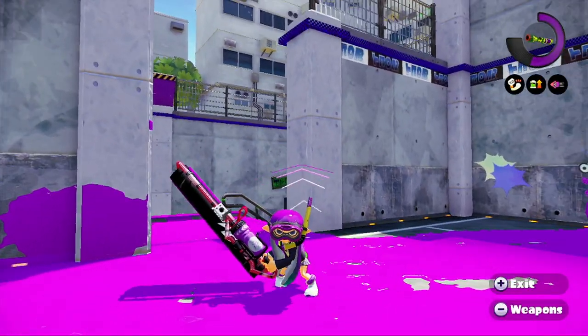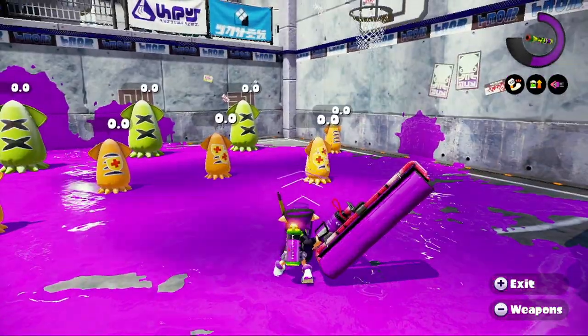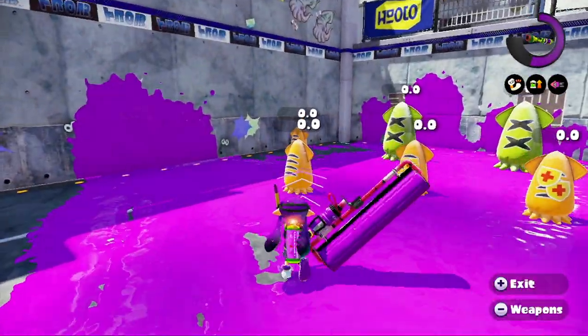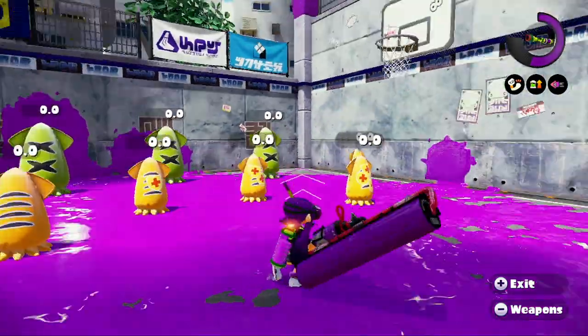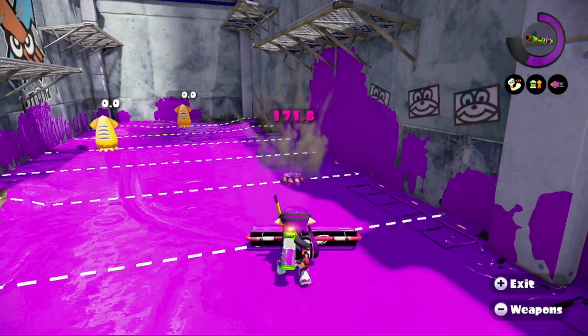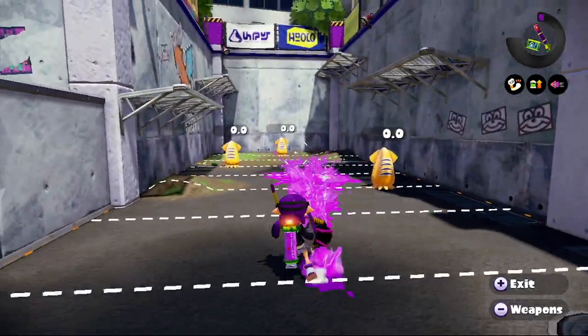Burst bombs can be used with the Carbon Roller for a more assured splat. The way you do this is by pressing the R button and then in one motion sliding your finger to the RZ button, allowing you to throw a burst bomb and immediately attack with the roller. This technique can be used with a slosher as well.